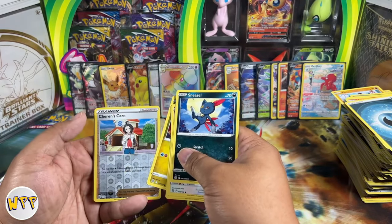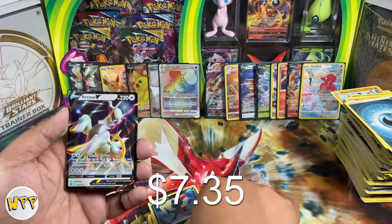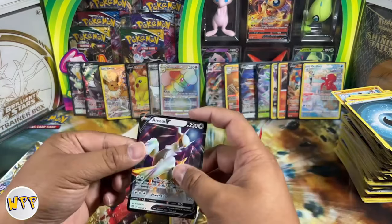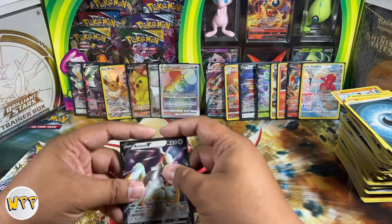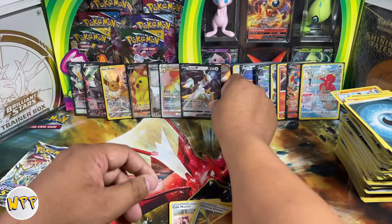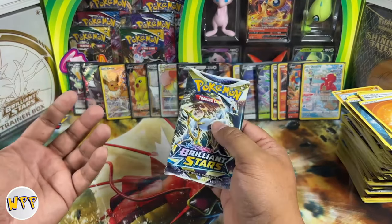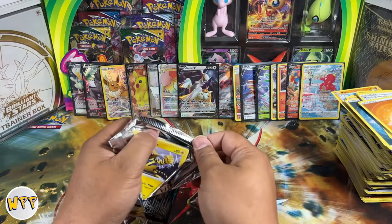We have a reverse holo Charon's Care, and we have something — I see something back there. It is — hey hey hey — Arceus V! This box is starting to get real nice towards the end. I was getting so worried. We had a VMAX — not even a V-Star. So we have one V-Star, an Arceus V, and one V-Max. That just means the Charizard is in this last pack, right? It has to be. Maybe I shouldn't get my hopes up too much because that is a hard card to pull.